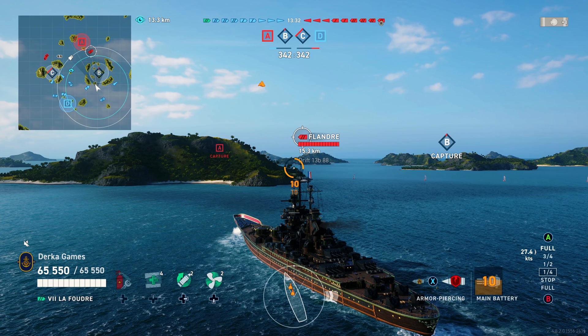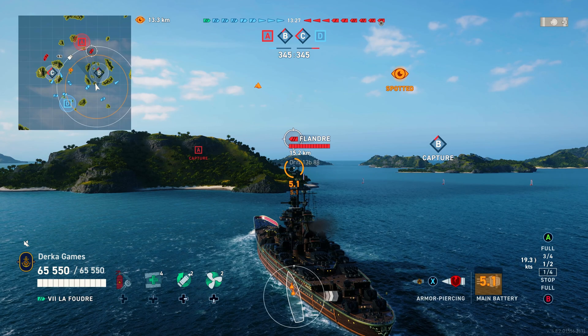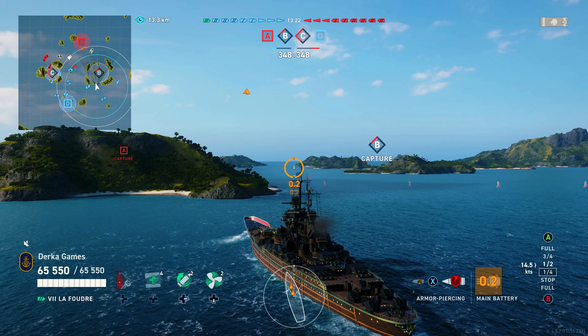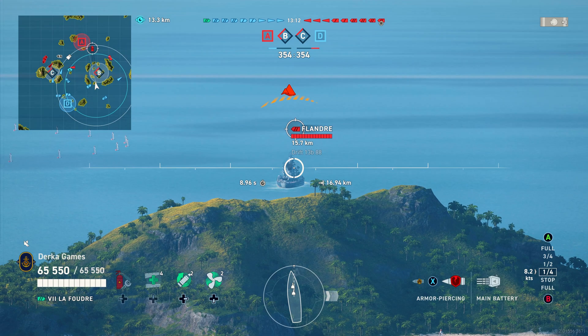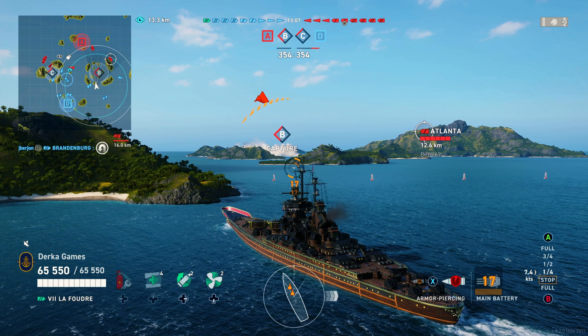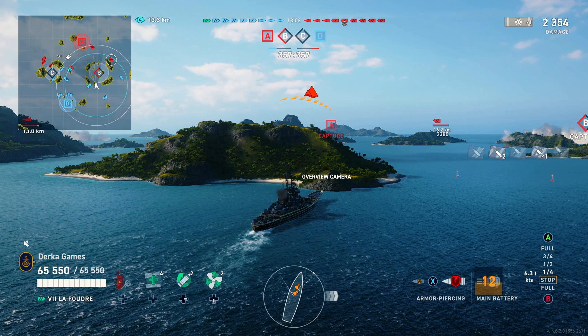Foudre and Jean Bart both have reload boosters, which gives them a big edge over the Richelieu. This new ship from the Pirate Collab has buffed secondaries — base range is actually 6.7 kilometers, pretty good compared to Richelieu and Jean Bart's 4.5. The other stat that differs is that La Foudre has a much faster rudder shift time. Overall though, when it comes down to it, it's a nerfed Jean Bart, plain and simple.